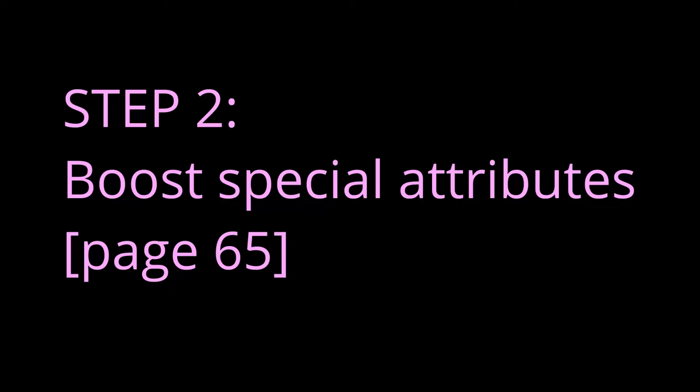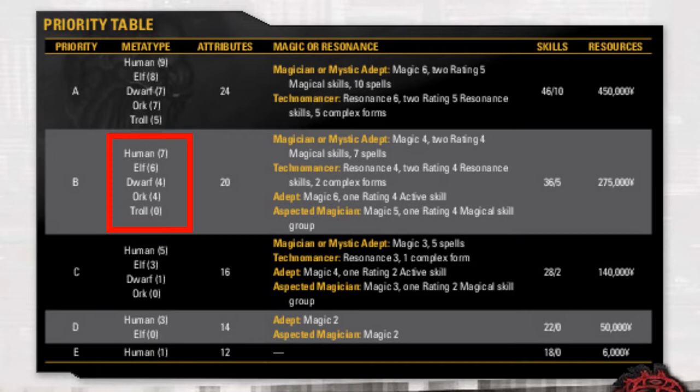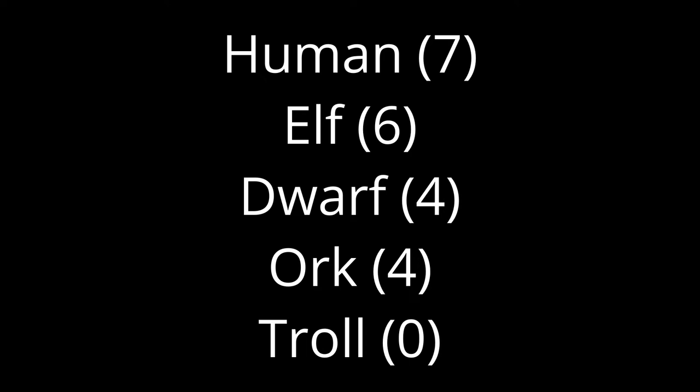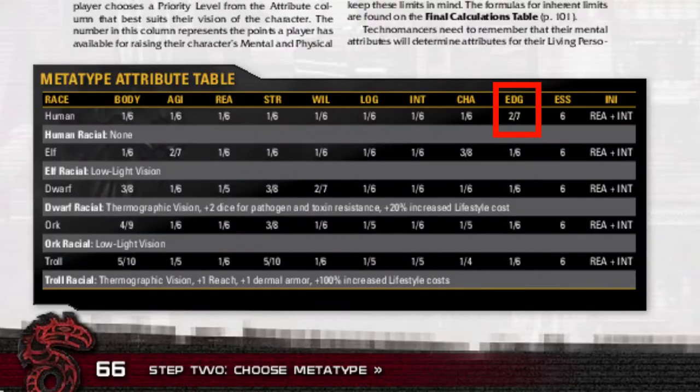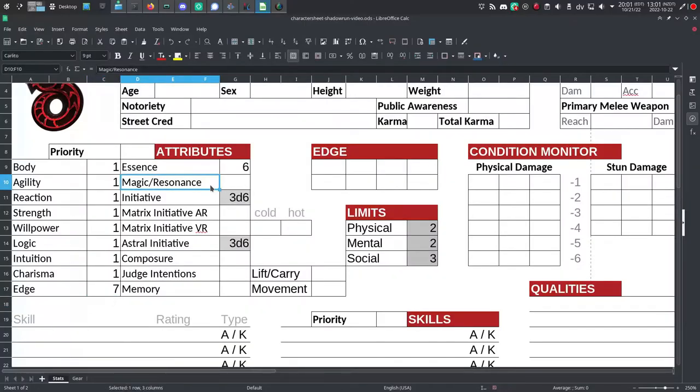The step we're on now is boosting your special attributes. For the metatype column of the priorities table on page 65, choose row B. Unless you're playing as a troll, this column grants your metatype a number of special attribute points — that's the number in parentheses after the metatype. For example, human (7). On your character sheet, use these points to boost the values of edge, magic, and resonance in the attributes section. Edge you can think of as luck — there's a maximum of 6, unless you're human, which has a maximum of 7. Magic and resonance you probably don't need for this non-magic-using build specifically — you can treat them as dump stats.